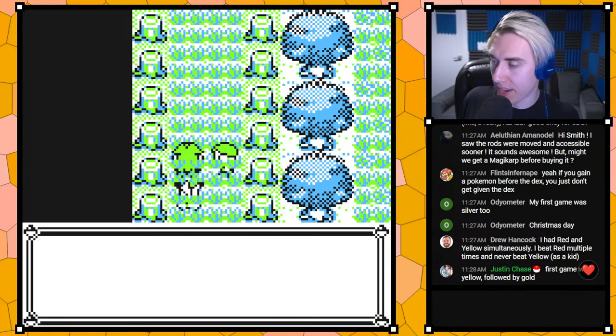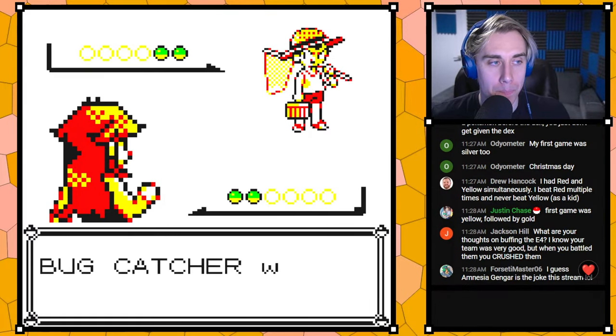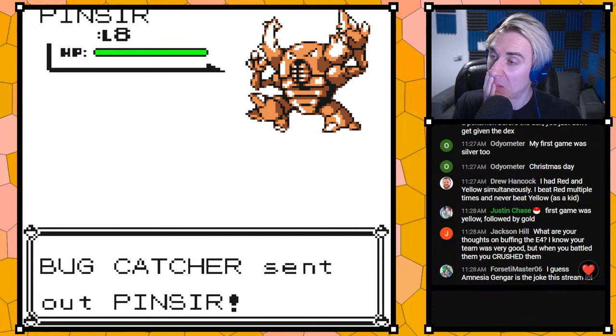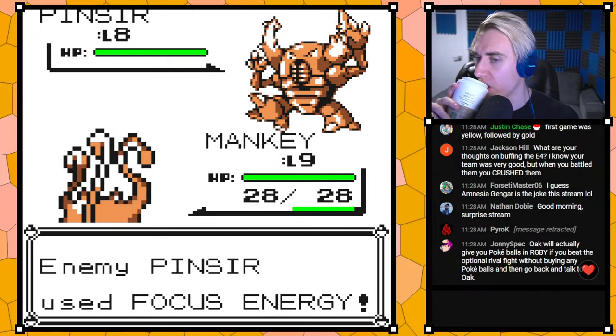For this run, other than Mankey, we're thinking about maybe running Kingler and Jigglypuff, or running Pikachu but then swapping it out for Electabuzz once we get access to it.